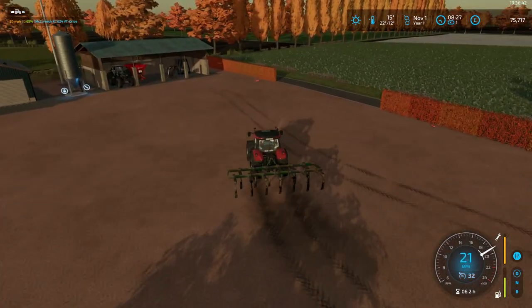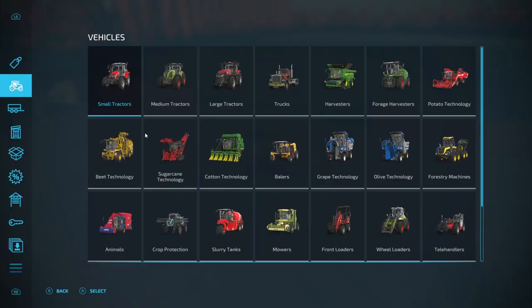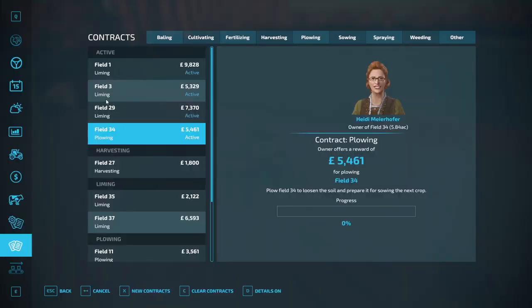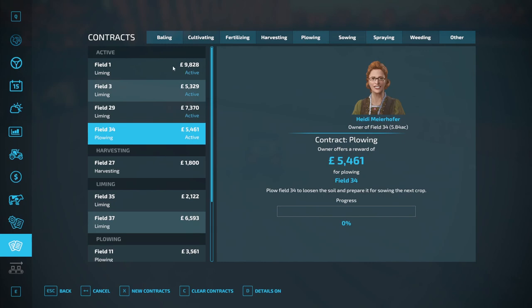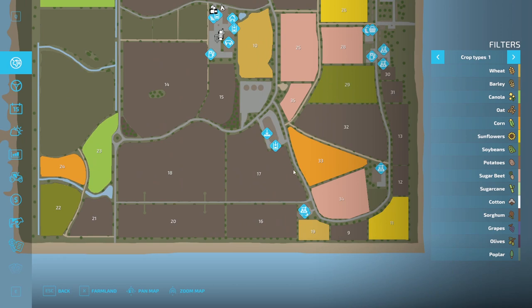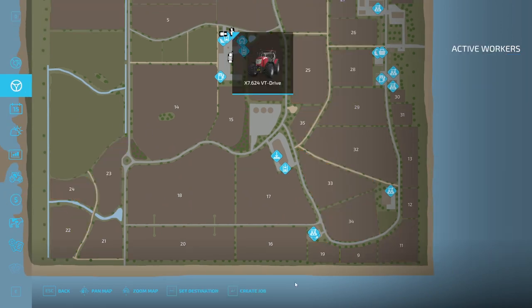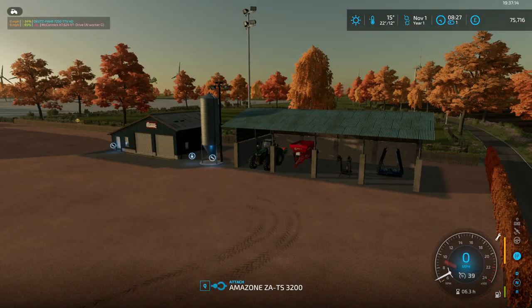Hope you're all doing well as you join us today. The worker is heading to field 34 down at the bottom - there it is right down there. Let's see if he'll accept the destination. Yes he will, that's good.